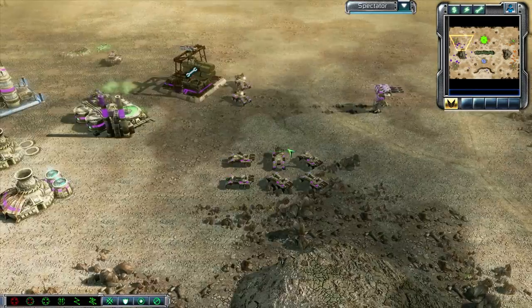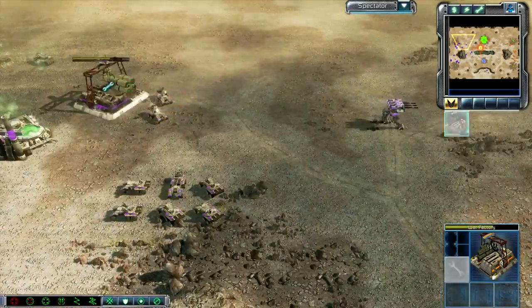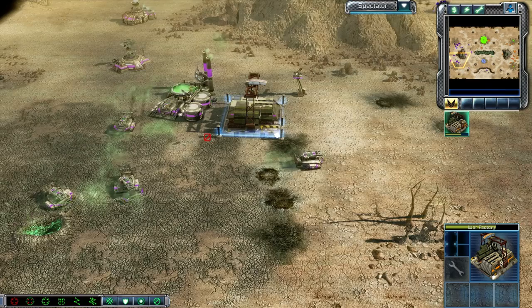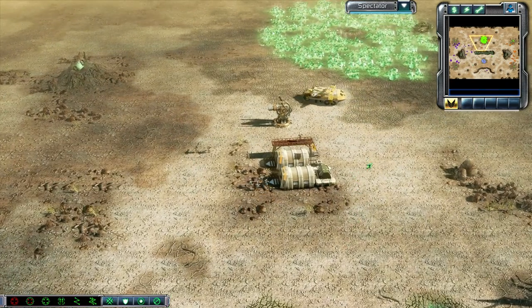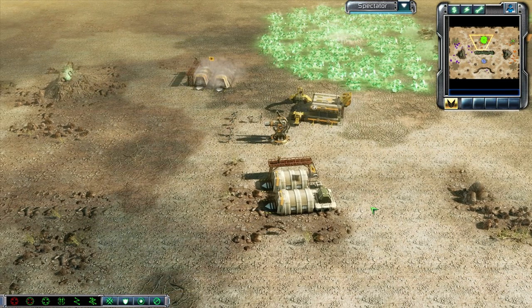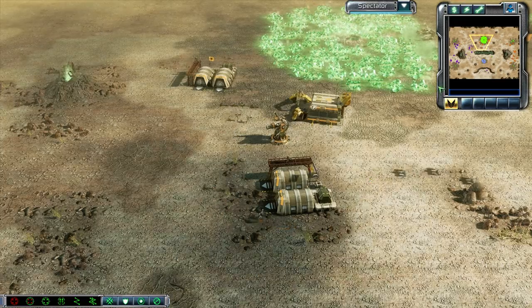We do have two Juggernauts out of Gothic. He's completely halted production on his War Factory, which usually means — not always — but usually means they're about out of money. Because if you've got some money, you want to be spending that — spending it on units, spending it on structures, spending it on something — preferably something that's going to help you win that game.